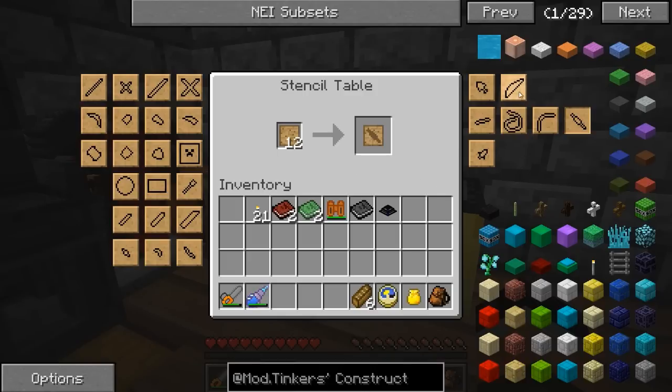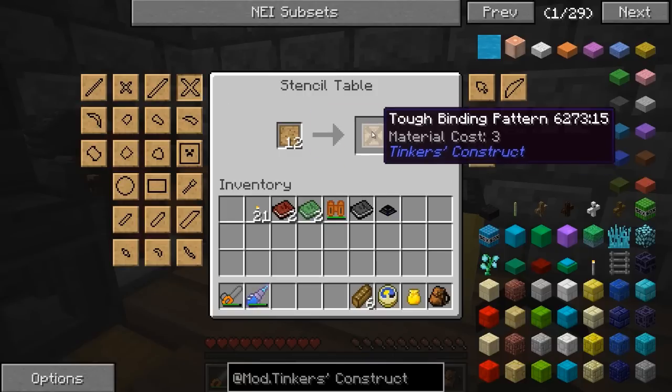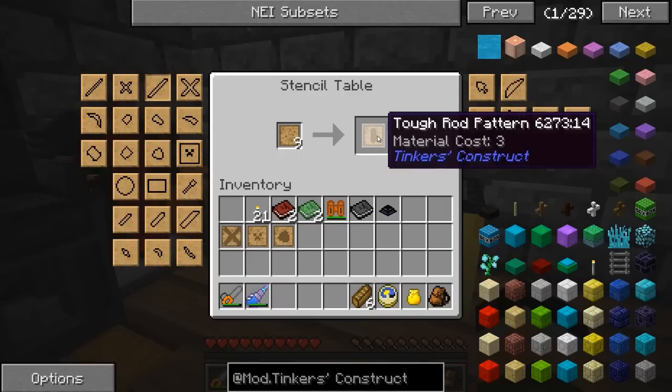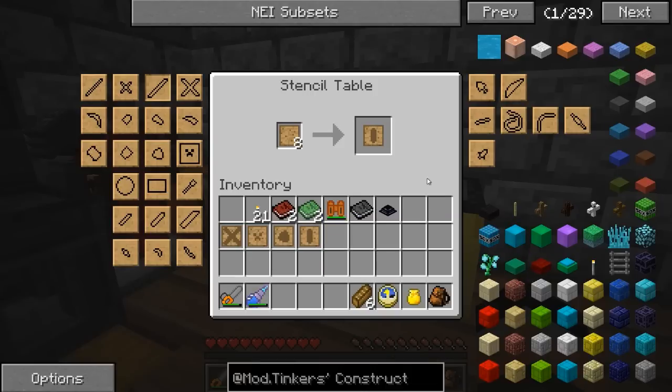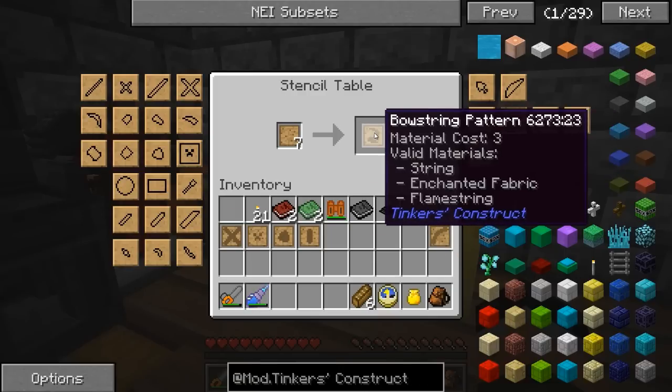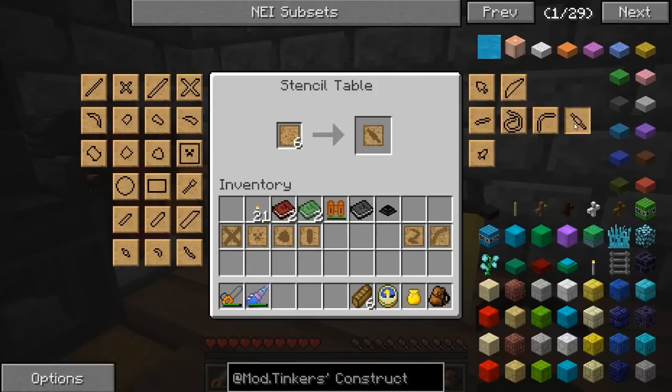I also wouldn't mind making a crossbow. There's the crossbow limb pattern, the bowstring, and the crossbow body part pattern. Probably a fletching pattern, bow limb, and shuriken pattern as well. For the crossbow we're going to need the Tough Binding, the Crossbow Body Pattern, the Crossbow Limb, and a bowstring of some sort. For the bolts we're going to need the bolt core and a fletching.